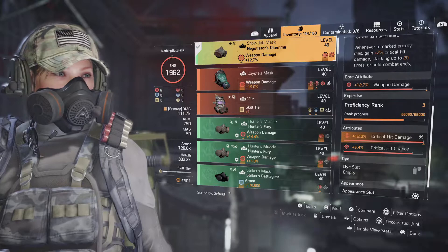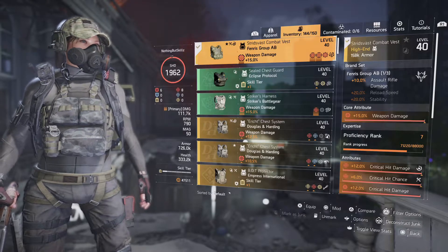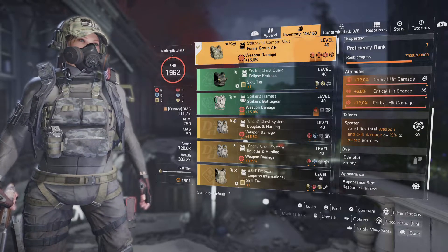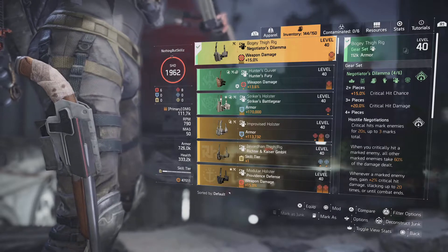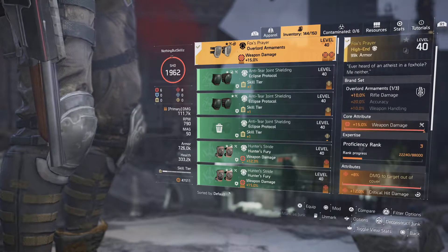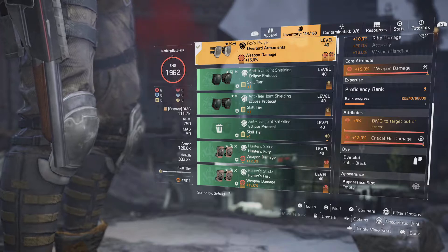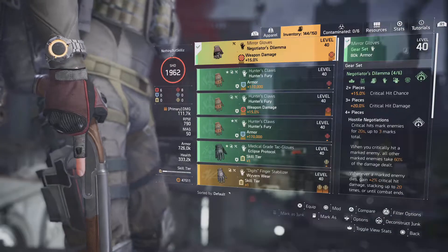On the gloves I have weapon damage, critical hit damage, and a critical hit chance mod. The chest piece gives 10% assault rifle damage with weapon damage, critical damage, critical chance, and a critical hit damage mod — plus the Spotter talent, which amplifies total weapon damage and skill damage by 15% to pulsed enemies. For the second Negotiators piece we run the holster with weapon damage and critical hit damage. The knee pads are the Overlord named Fox's Pride knee pads with weapon damage and 8% damage to targets out of cover, which is multiplicative.